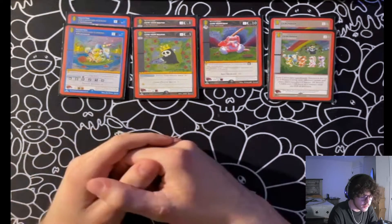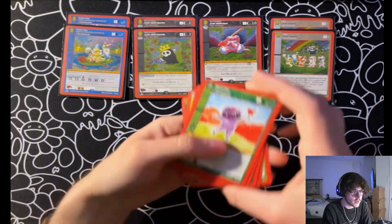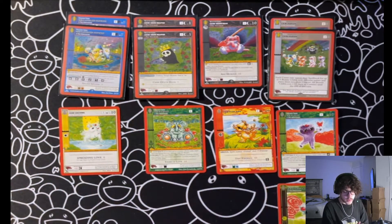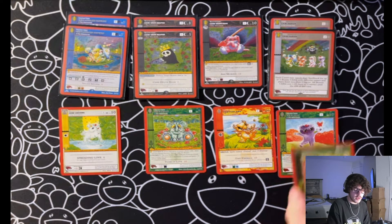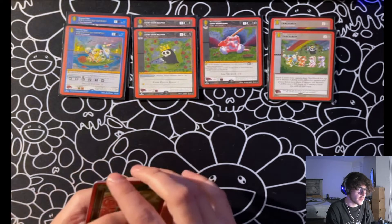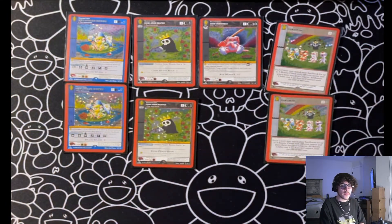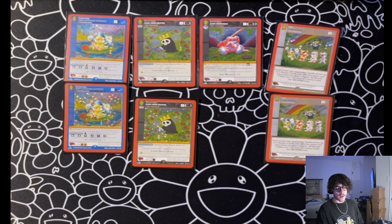Alright guys, thank you so much for watching. We got all the holos in this set, and we also got Chibi Momo, Chibi Piasa Bird, the Chibi Squonk, the Chibi Unicorn, and the Chibi Enfield Monster. I think we're just missing a couple — Minahuni and Growth. But that's good enough for me — we got all the holos. Maybe I could trade for the non-holos. Thank you guys for watching. Stay tuned for some more MetaZoo and Pokémon videos, and I'll catch you next time. Peace.